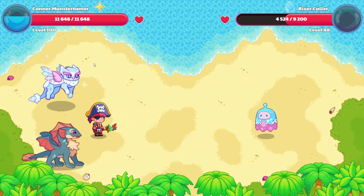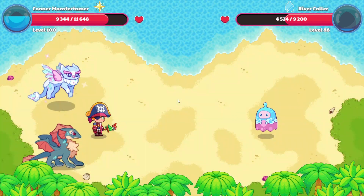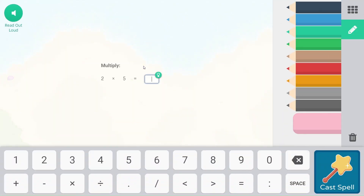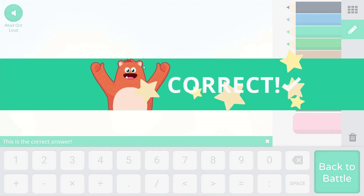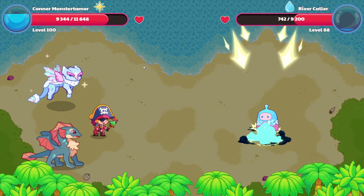I cannot wait to get Glimmerwing up to level 100. It's going to be so exciting. I think that's my second Mythic Epic up to level 100, so I'm going to have to choose my next one and choose it very soon. 2 times 5 — doubles, it's the same as repeated addition. 5 plus 5, that's 10. Here we go. Down on River Collar.